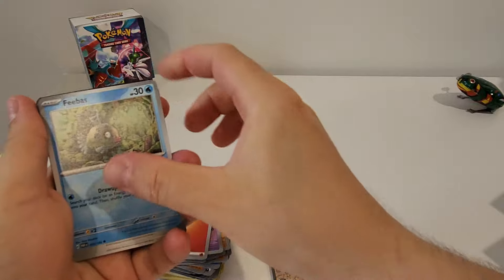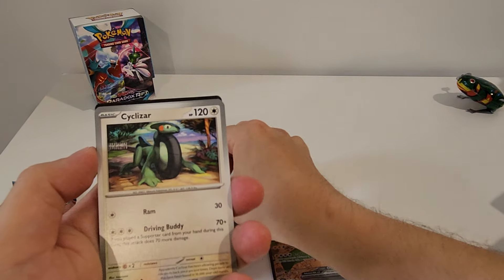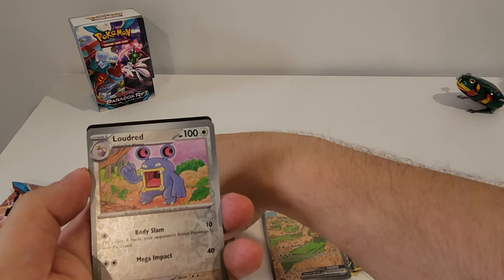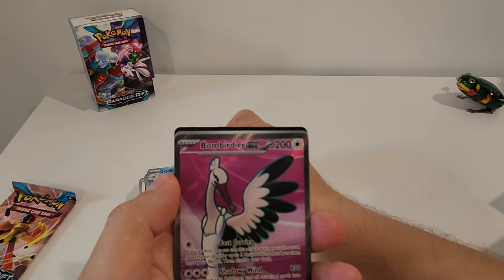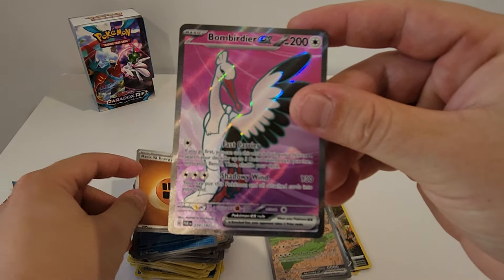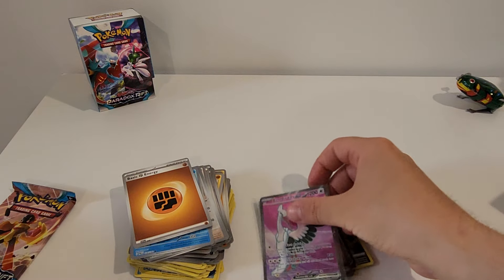Fifth pack: Feebas, Aipom, Pansage, Mantyke, Luxurious Cape, Sizzlipede, Sinistea, Lauriad Reverse — that's a cool design. Octillery, Octillery Reverse. Hey, got a Bombardier EX right here! How nice is that? Gotta love those colours — it's very pretty. Doing really well with this booster bundle.